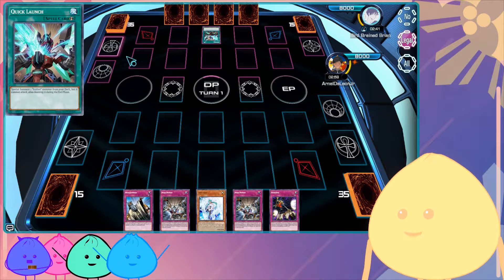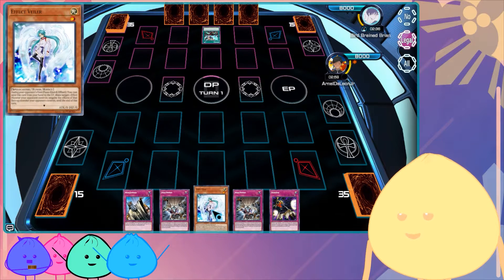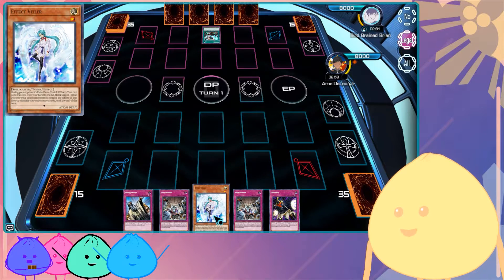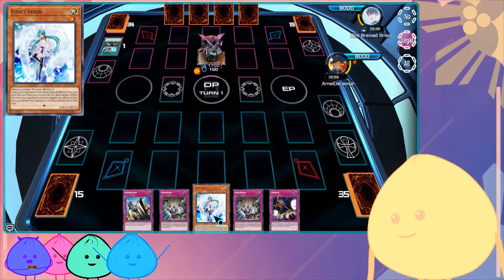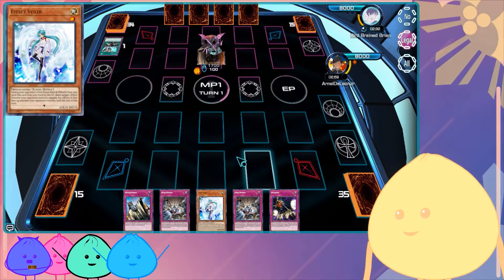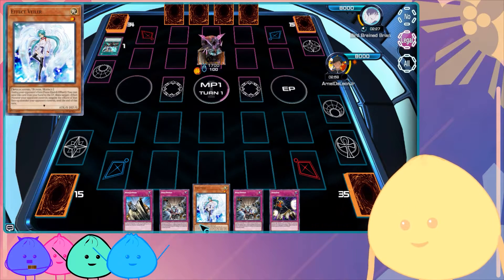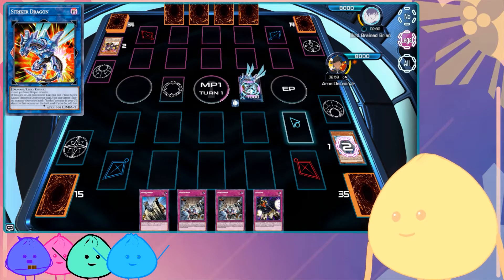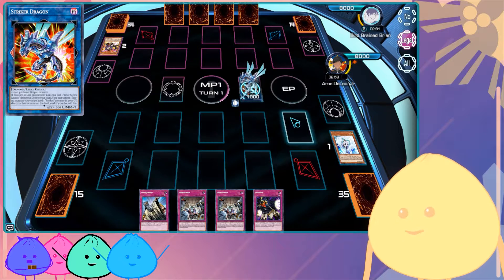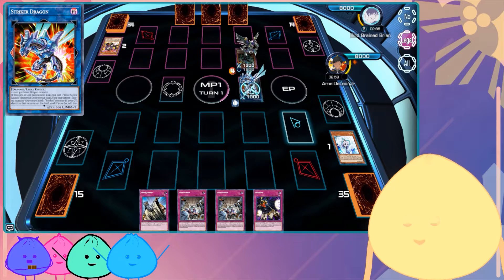He's gonna do his mega full-on combo. Maybe I can negate him on a strong card like Striker Dragon — if he summons Striker Dragon I can go and Effect Failure it, but then I've got to bank on the next card I draw leading to an Assault Mode monster. So it's either I Effect Failure him to slow down his combo, or let him do his combo and go for the Evenly Match. I'll see if I can slow him down here and hopefully draw into my Assault Mode monster — if I can do that, then I win this game.